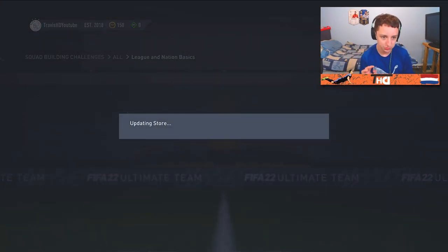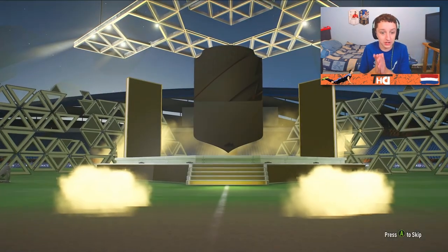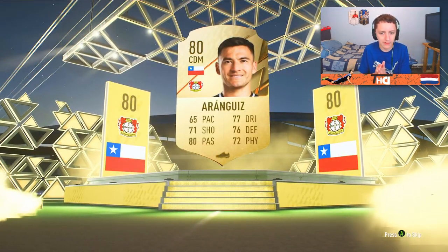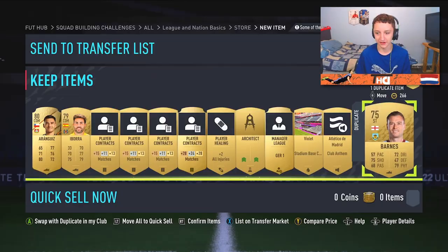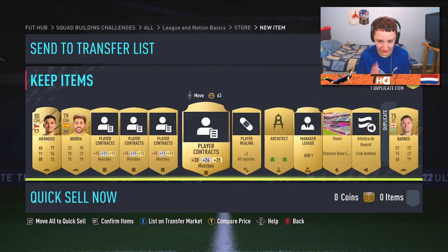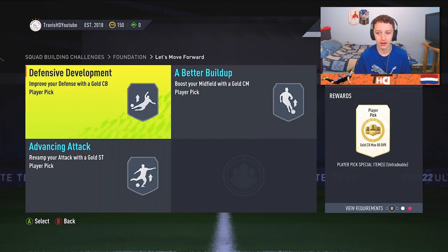7.5K pack - this is important. Is this tradeable? I mean, I hope so, I'm assuming it is. It's from an SBC. It's going to be a rare - Aria and Guizi, 80 rated. It's our first duplicate. I doubt they're 7K. Lads, we've got the Let's Move Forward SPC. This is like easy gold players for your squad. Yes, if you are new and you've never played FIFA before, make sure you complete these, because it's just easy golds. These are like 80 rated as well.